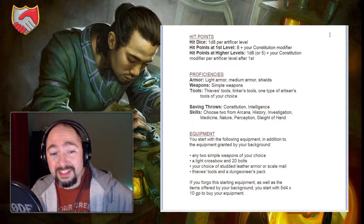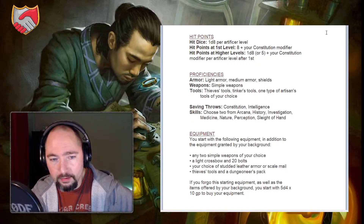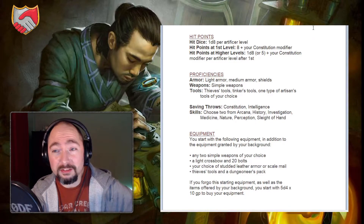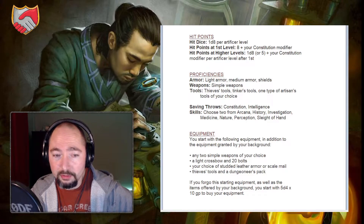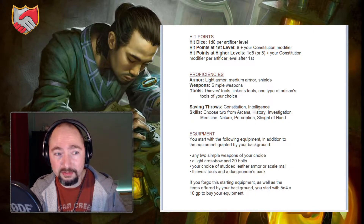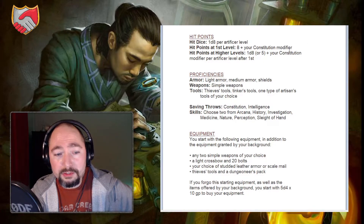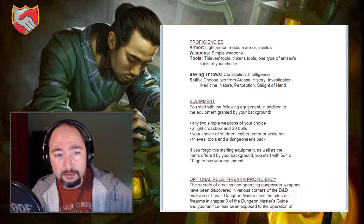You start out with proficiency in thieves' tools, tinkers' tools, and one type of artisan's tools of your choice. You also have proficiency in Constitution and Intelligence saving throws. Constitution saving throws are a great boon to have proficiency in, especially with casting classes like the Artificer that use spells requiring concentration — having proficiency in CON saves will help you out. You also have proficiency in two skills of your choice from a pretty decent, well-rounded list.